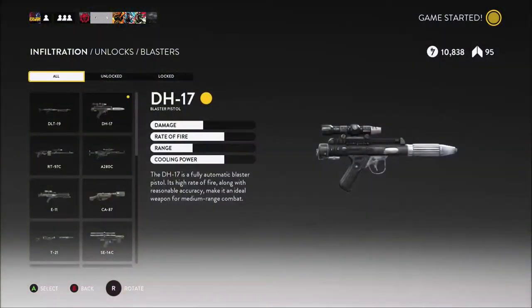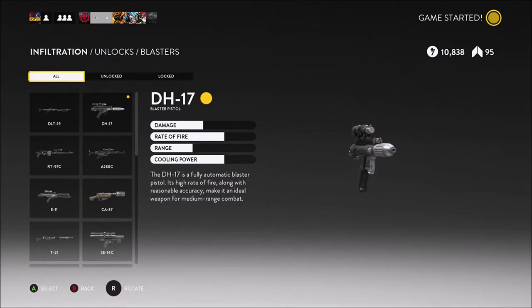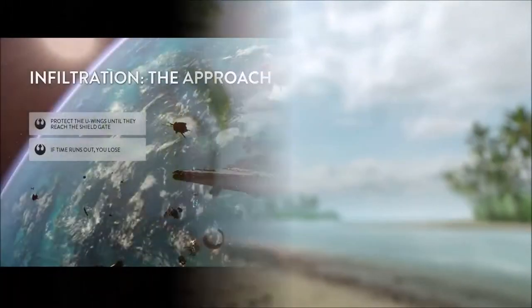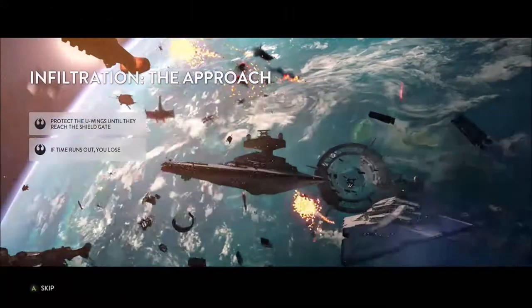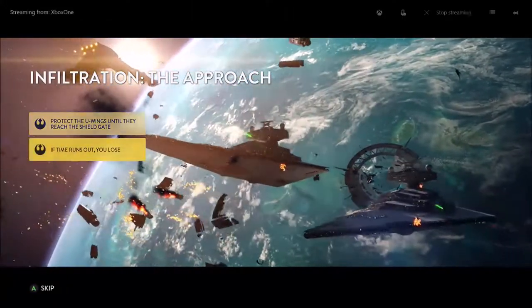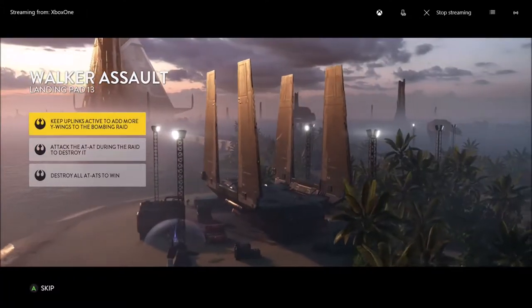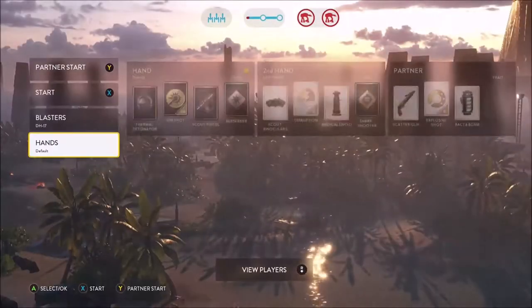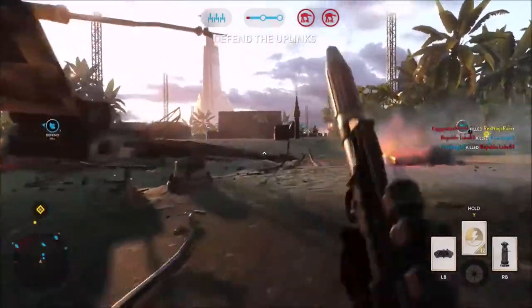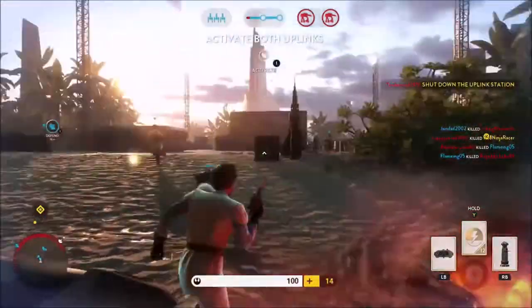That's where you're just spotting people and healing your friends and shooting from a distance. For the Rebellion Officer, I have the GH-17 Blaster Pistol. I found a game of Infiltration — this isn't going to work. I'll be back when I find a better game. Now I'm here with a game of Walker Assault. That's a little bit better. Let's hop into the combat and use our officer class.